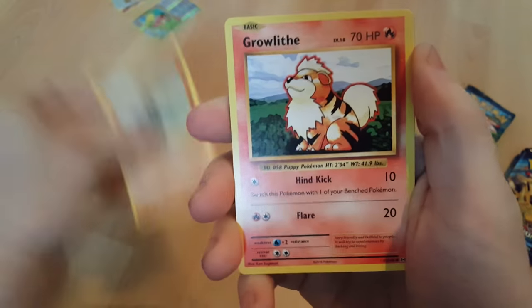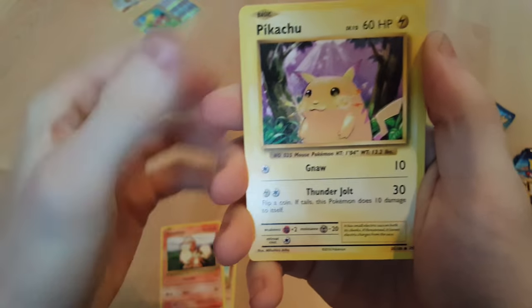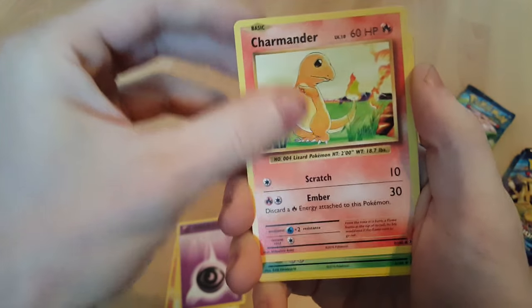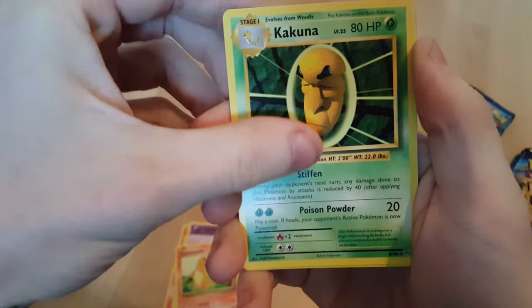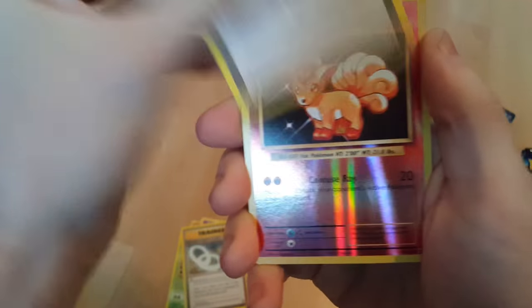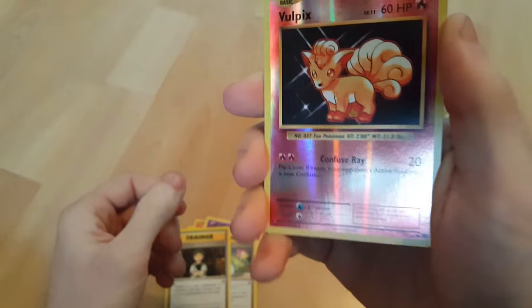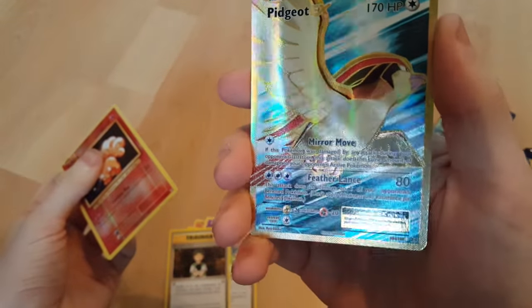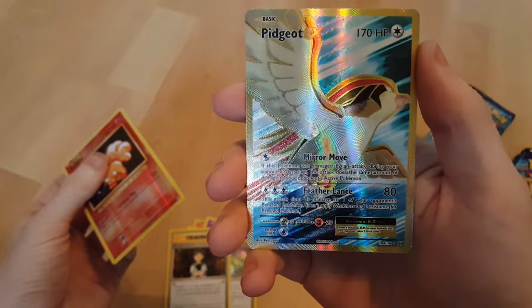Machop, Cloyster, Pikachu, Psychic Energy, Charmander, Slowpoke Spirit Link, Brock's Grit, Reverse Vulpix — I always love those. I don't think we have this one. Pidgeot EX!